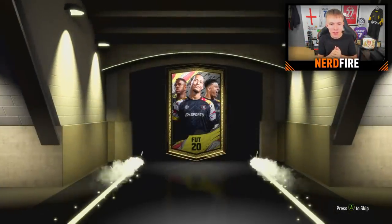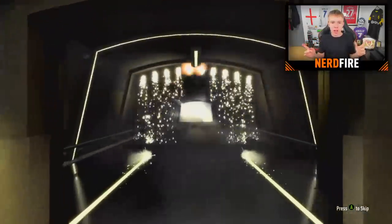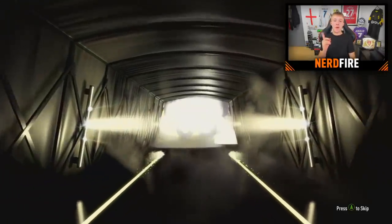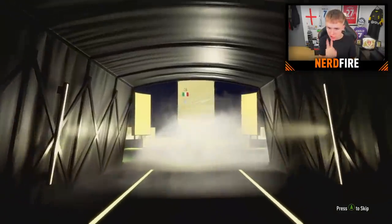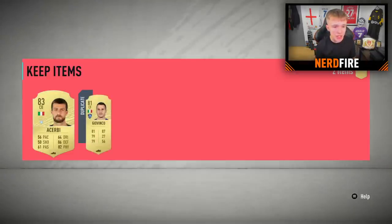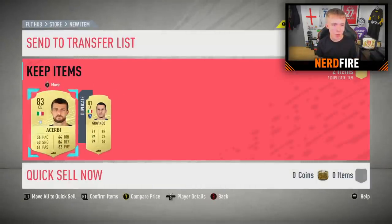Four packs remaining - we need both a left back and a right back if we play a back four. Next pack is another board, 83 to 85. It's Italian, it's a centre-back - finally a defender! It's a Serbian, not the fastest defender, but a defender at the end of the day. And joining him is Giovinco, another forward.